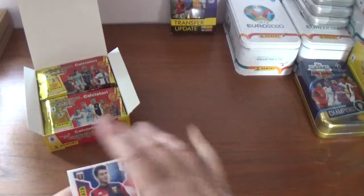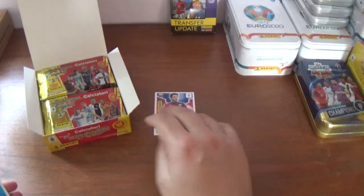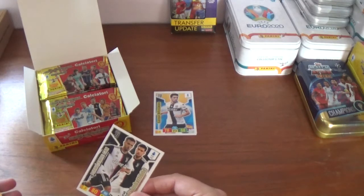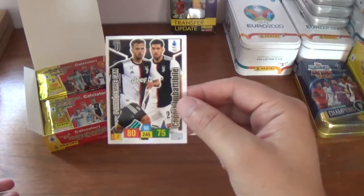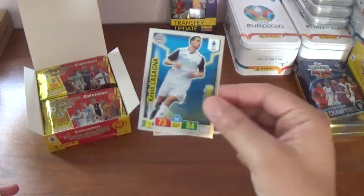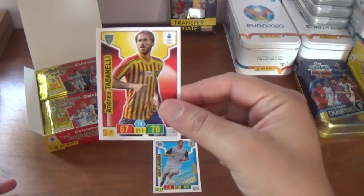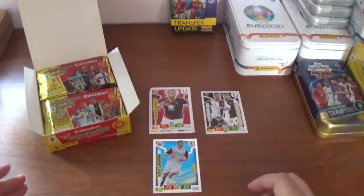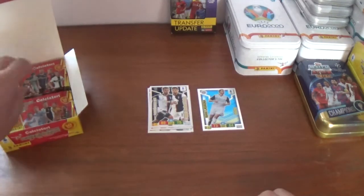So first pack, here we go. We start off with Francesco Cassata of Genoa, Gaston Bruggemann of Parma, a copier imbatible duo card for Juventus — Miralem Pjanic and Emre Can, who is now at Borussia Dortmund of course. The Eedolo is Kevin Lasagna of Udinese. And the rest of the base: Andrea Tabinelli of Lecce and Lorenzo Di Silvestri of Torino. We'll put the Eedolos and other inserts to the side.